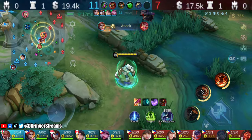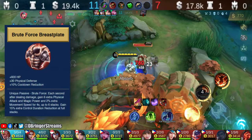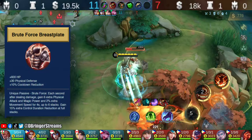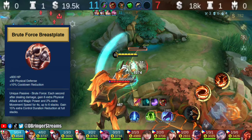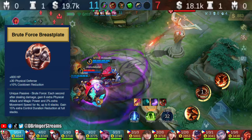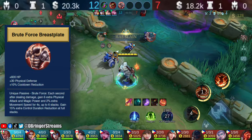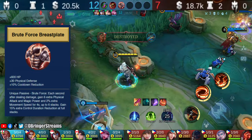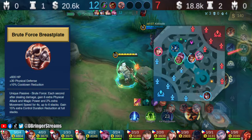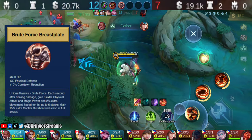Another item we strongly believe should always be purchased when playing as Bomund is Brute Force Breastplate. This item is both offensive and defensive in nature. It allows the wearer to gain bonus attack and extra movement speed, which prevents enemies from getting outside of Bomund's range. At max stacks, this item also provides control reduction. Like stated earlier, Bomund is best played with items that decrease skill cooldown.